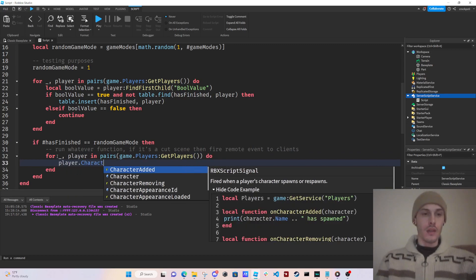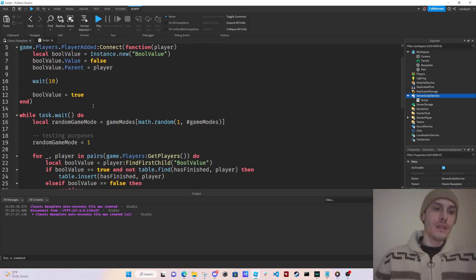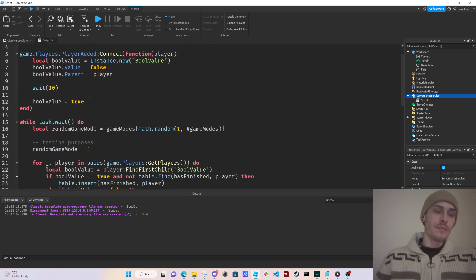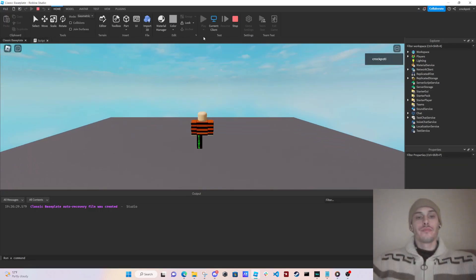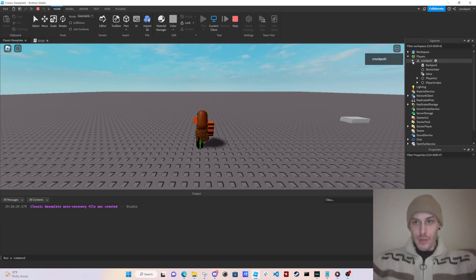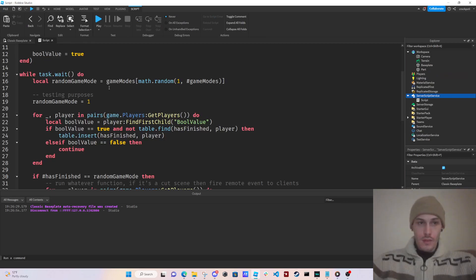We're going to say player.Character.Humanoid.Health equals negative 16. In 10 seconds this should work and we should be dead. Let's check to see if we have our bool value — it's just called 'Value'. Let's see if it at least gets set to true. It doesn't even get set to true.